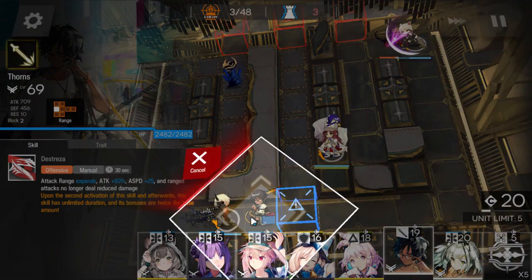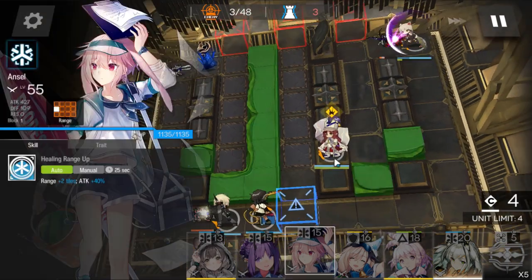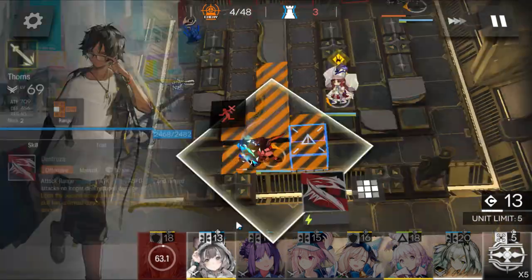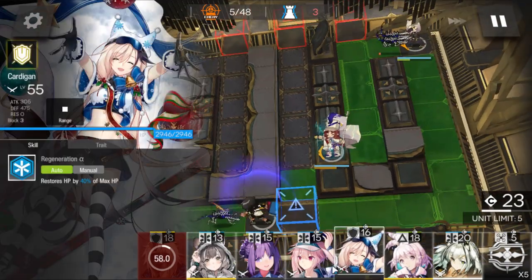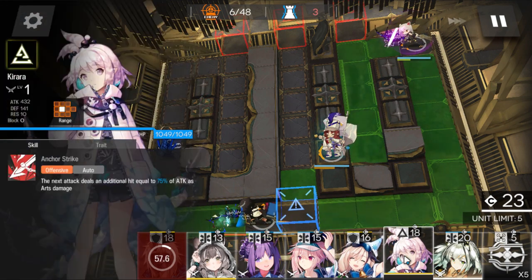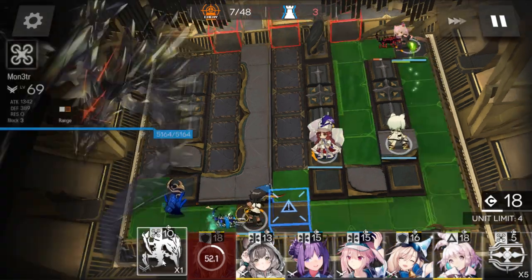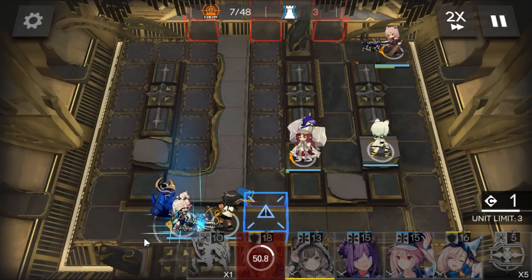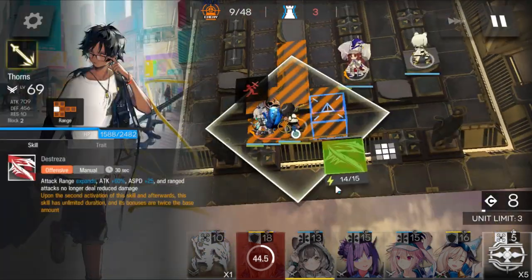Once you have enough DP to play Thorns, activate Mortal skill as soon as you can — just wait a bit because I have her skill at M3. Noa Khorne can be retreated once you have Thorns down. Activate Mortal skill, then deploy Kirishi to keep the Vanguard alive. Deploy Kiirara here and activate Thorns' skill once it's ready.